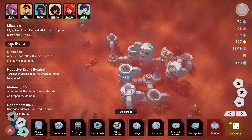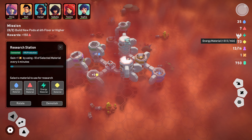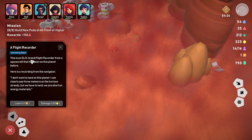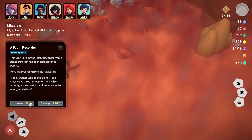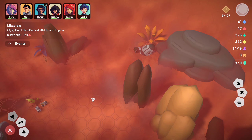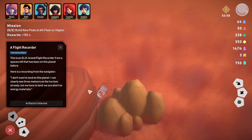I think it's going to be swap power for research - plus one research. We should be able to go to the research panel: build tool razor structure. Space shuttle blueprint costs 12 research, cool. There's our sandstorm - that's going to reduce our production. Build new pods at sixth floor or higher for a reward of 150. We're going to ramp up our research - new pods, production will be down but that's okay. We're just going to bang in a couple more research stations.